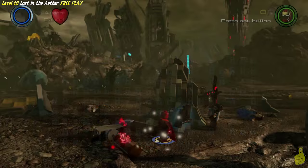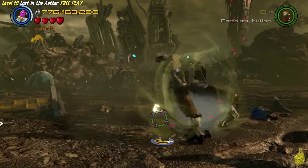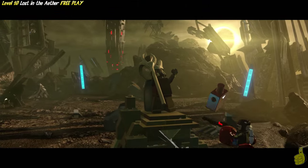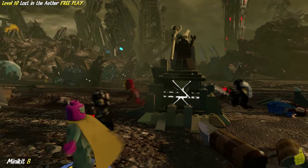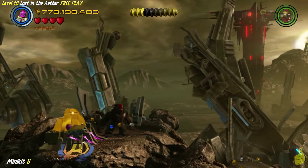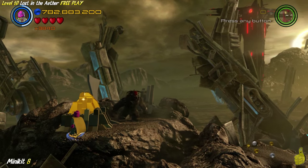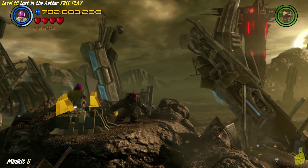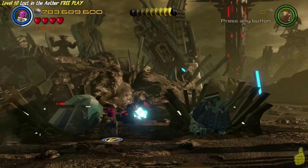I forgot to mention who the first one was - that one was Kurse. The first character token was Hogun - it's H-O-G-U-N, Hogun. I'm not sure who that is. Before actually hitting the hammer and chisel, you're going to want to make sure you go to the back. There's a little gold spot and you're going to melt that and find a minikit.